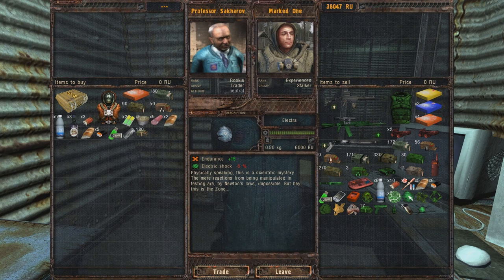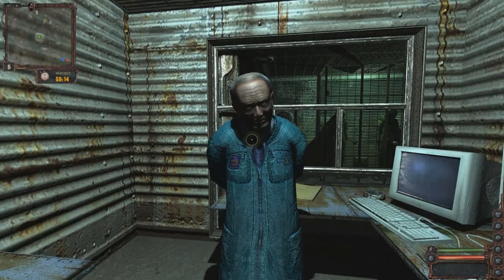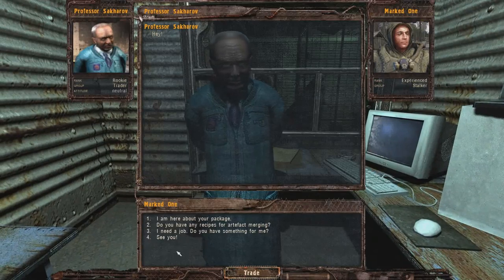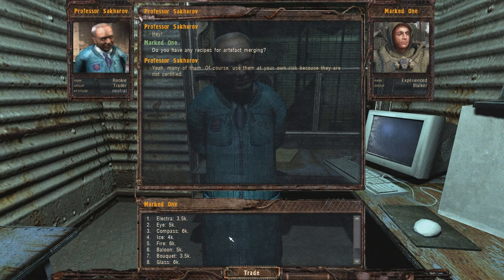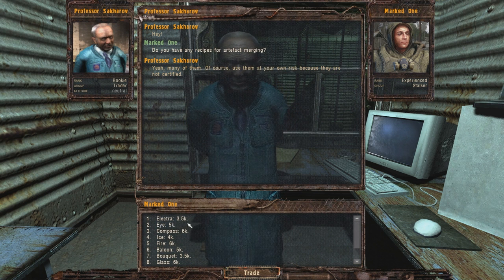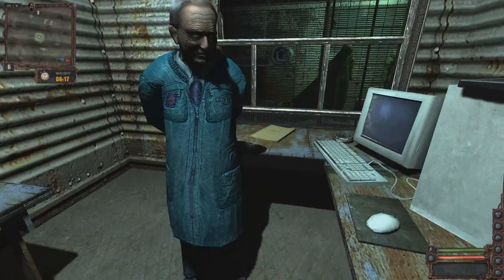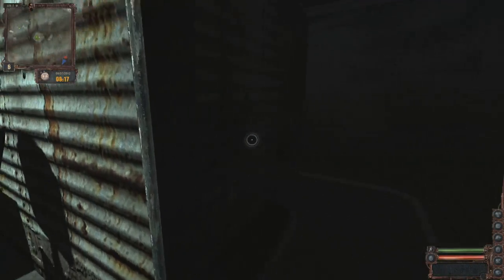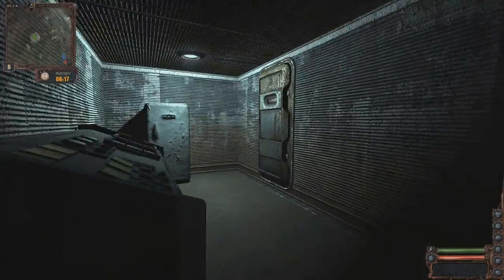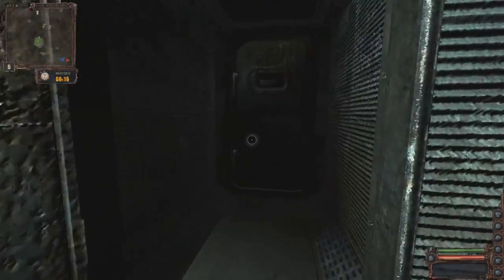This one is plus 15. Very nice. So anyway, does he have anything else? No. See you. Do you have any recipes for artifact merging? Yeah, many of them. Of course, use them at your own risk because they are not certified. Ice, fire, balloon, bouquet, liver, cuttlefish. Electra... it doesn't say what it does. Oh well, I'll come back some other time and experiment with that. It's interesting though - artifact merging. So we have to go to the dead city, and we're not overloaded. Just.